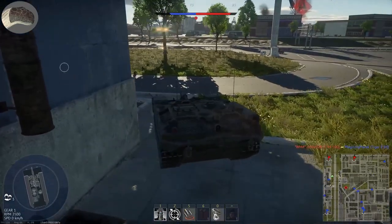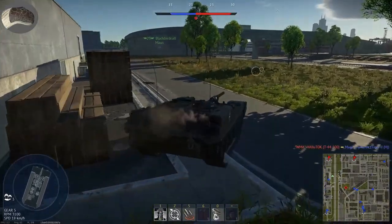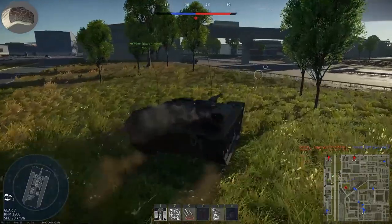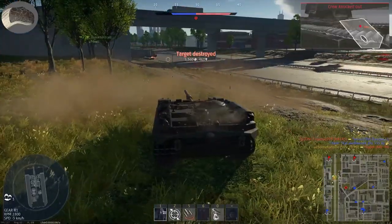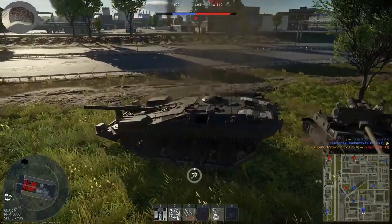This tank — not this specific model, but other variants — featured a bulldozer scoop used for hull-down engagements. It could dig a hole when there wasn't a ridge line available, so the tank could get into a well-hidden hull-down position, where its armor performs best.